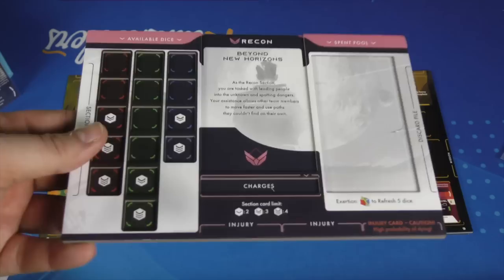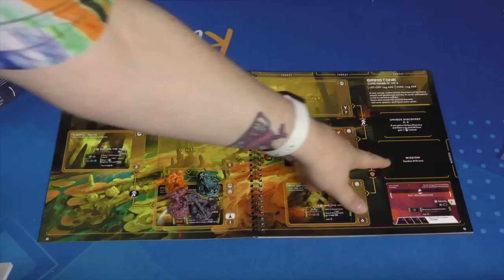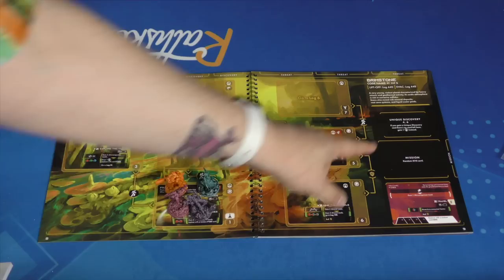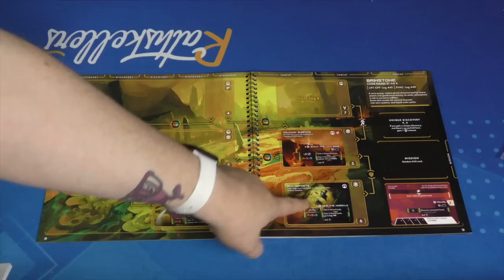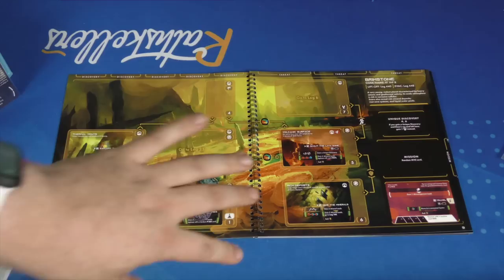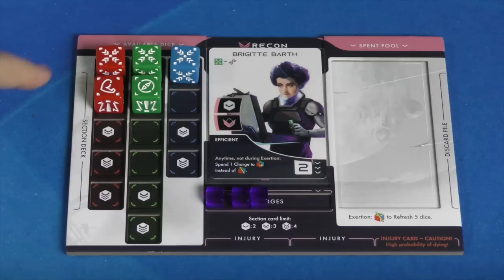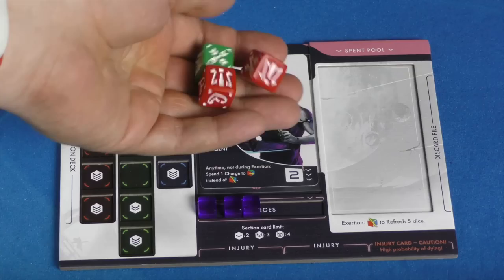Players use boards and dice to explore and complete a mission. There will be a mission card you need to accomplish, though that mission can change. Sometimes there are unique discoveries on the planet that will help you out. New cards can be placed on the planet and change things. Some planets even have a second section. On players' turns, they have two actions — one can be a special action on the board plus some basic actions. Many actions cause you to do dice tests.